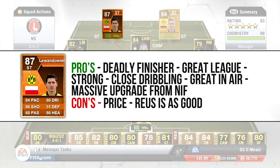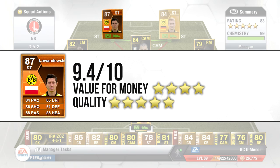The cons: one of two cons is price. On Xbox he's averaging over a million coins at the moment; on PS3 just under a million. And obviously Reus is just as good in my opinion — you can get him as a striker for about 10k now, so there are better alternatives value-wise. The overall rating I'm giving him is 9.4 out of 10, value for money 4 out of 5, and quality 5 out of 5. For me he's one of the best strikers I've used — very good on the ball, very good off it making runs, and one of the most deadly finishers in the game.